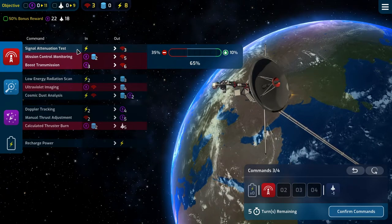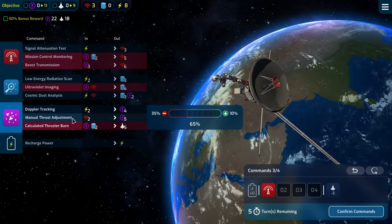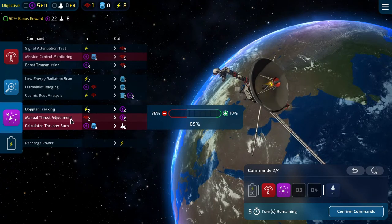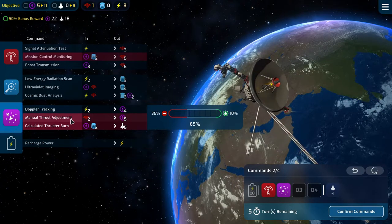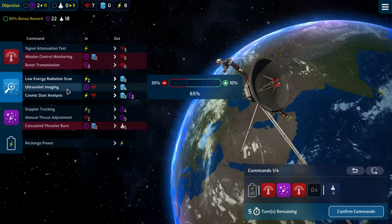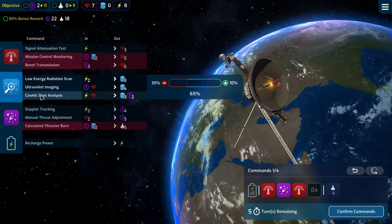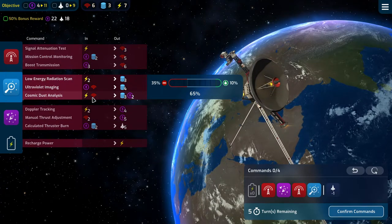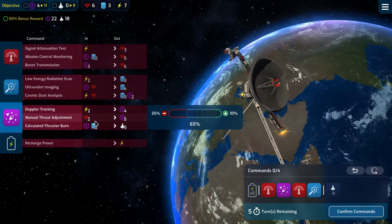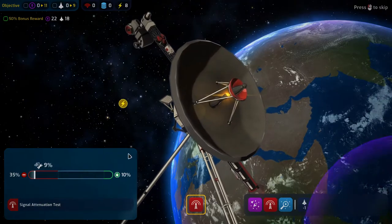We hit the signal attenuation test — that gives us three comms. We can then use two of those comms to get five nav, then use three nav to get six more comms, plus a nav and a comm. We have a lot of power so let's do some cosmic dust analysis to get us up here. Then we can effectively do this three times next turn. I think this is good.